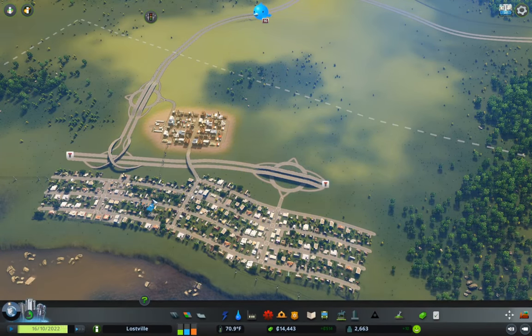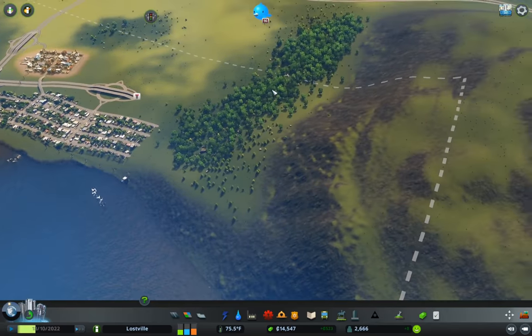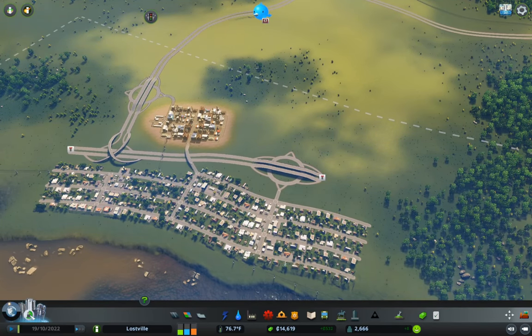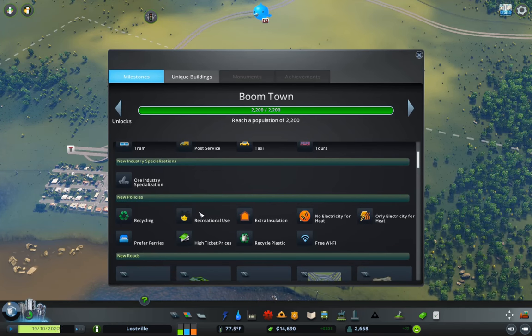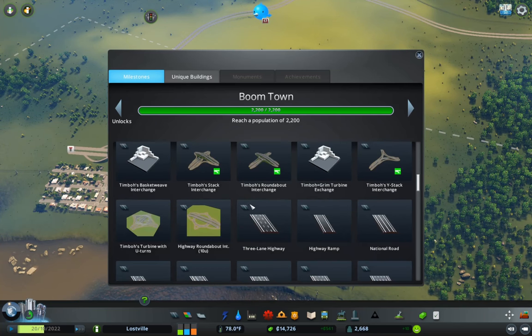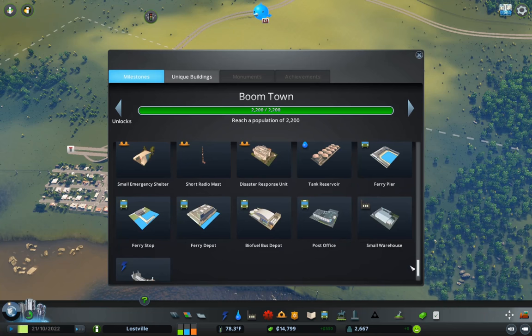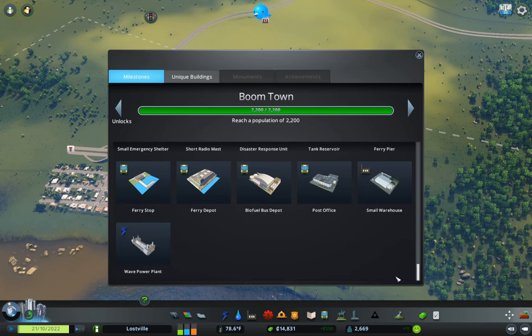Hello everyone, we're back here with Cities Skylines in Lostville. I don't remember what I was planning to do with this city — I don't remember anything at all, and that's fine. So last time we unlocked a milestone, which was Boomtown, which got us highways. And we got death care and some stuff like that.